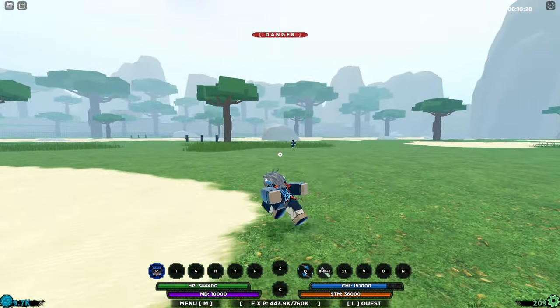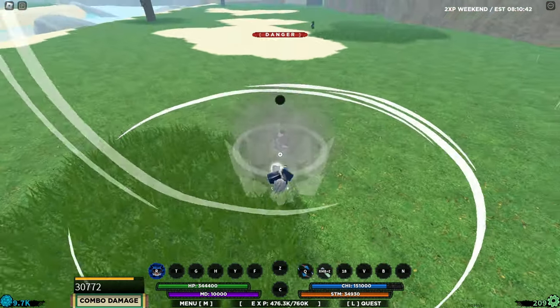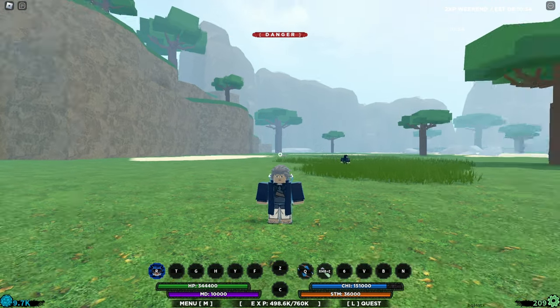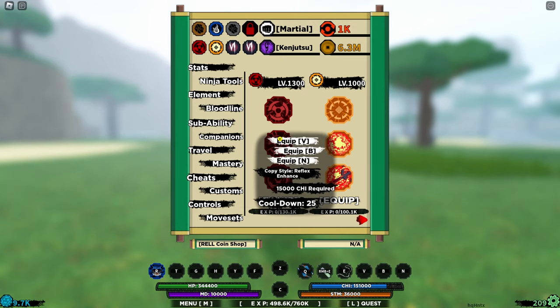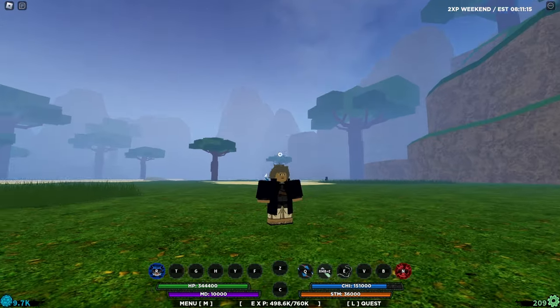Or you can use it as a combo extender. Every PvP player needs an auto-dodge, and I think the best auto-dodge will be the Akuma auto-dodge because it has a 5-second iframe time.